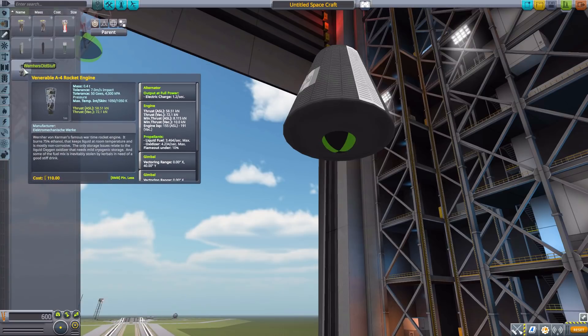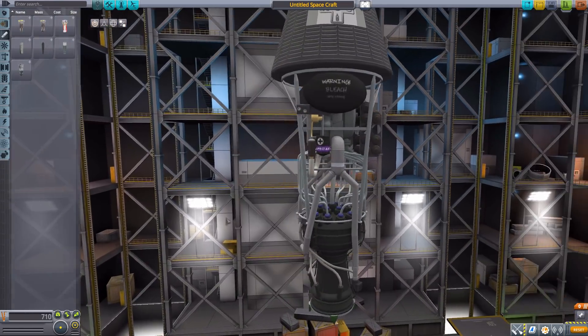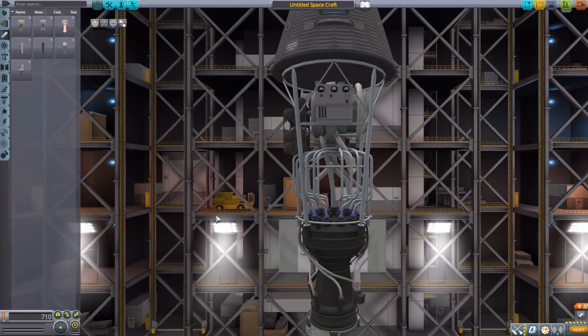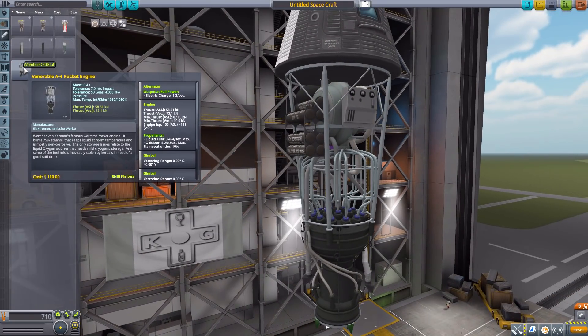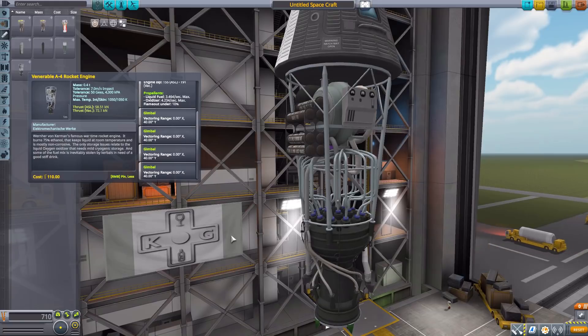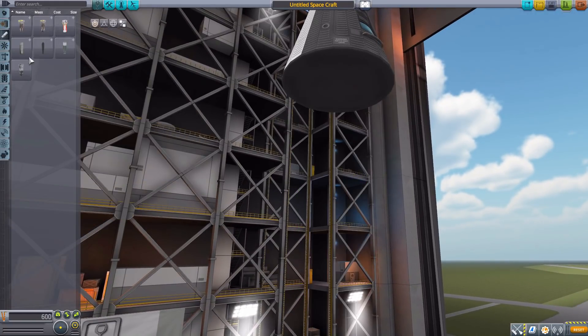Finally we have the venerable A4 rocket engine — my favorite. Just look at all the piping on it, it's so cool looking. It has 72 kilonewtons of thrust, a max ISP of 191, uses liquid fuel and oxidizer, and does have a gimbling on it, which is always good.